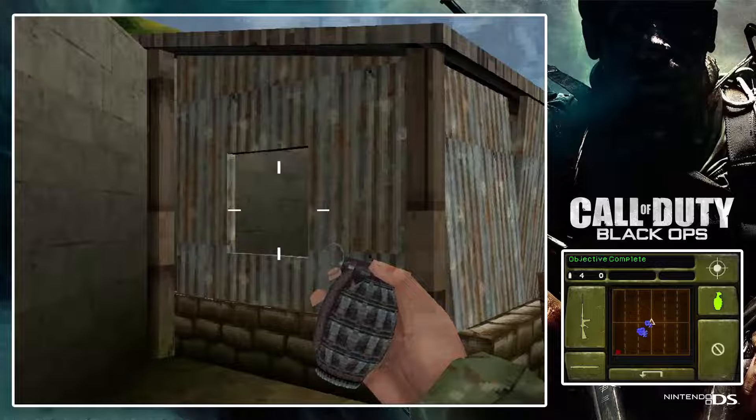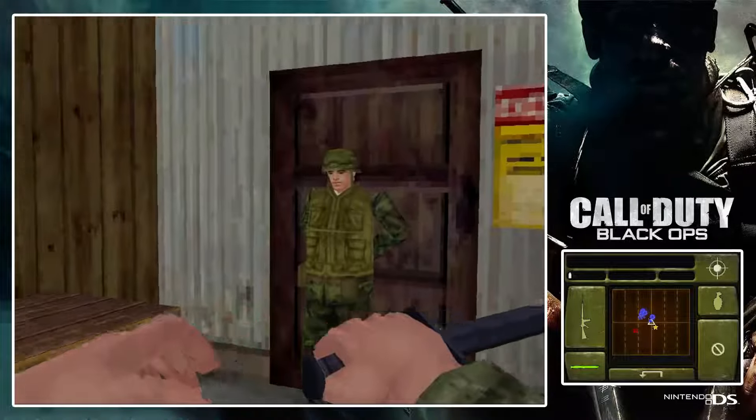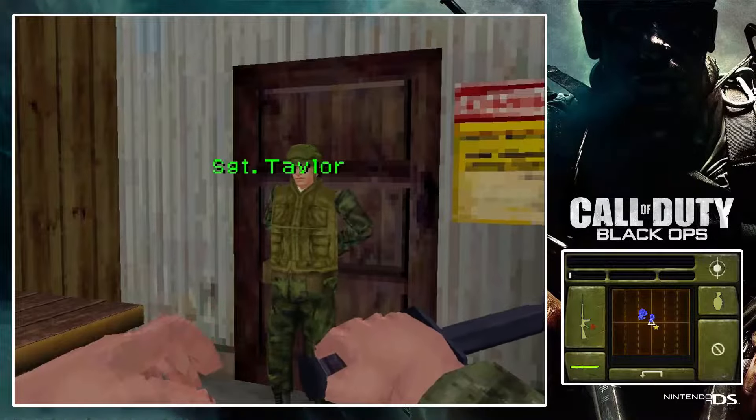Well done! Grenades aren't always needed to hit an enemy behind cover. Enemies behind thin or weak cover will not be protected by it. Take out the target hiding behind the thin cover!